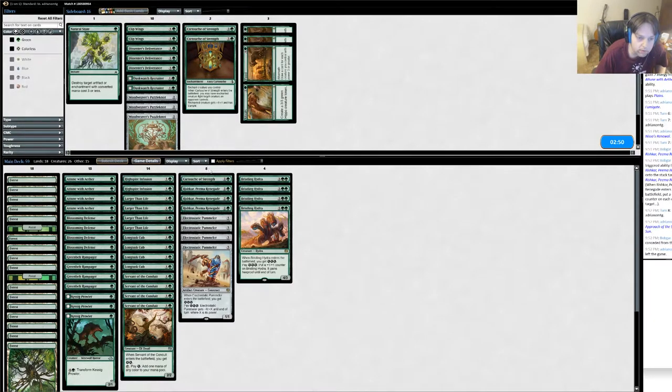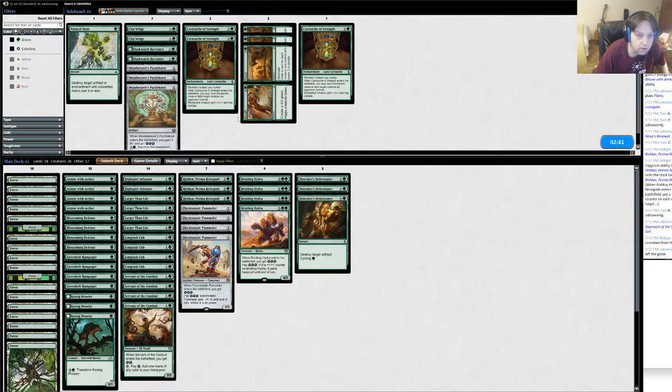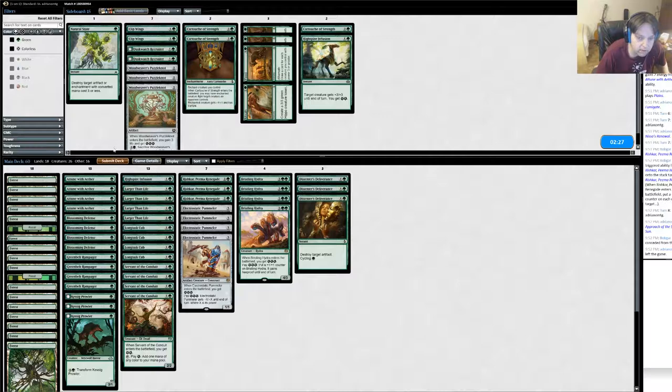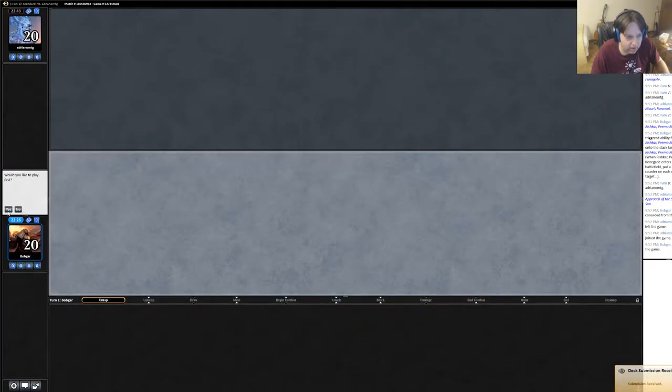Alright, so against this deck I go down the cartouches for sure. What do I go up? Destroy target artifact for sure - yeah, destroy target artifact seems good. I think I want all those. Natural state's not good enough. I can always cycle these if I want to. Let's go down high spire infusion maybe. I don't want to go down a threat if he has that many creature wipes. So yeah, I don't actually think this is a hard matchup - I think he got very lucky.